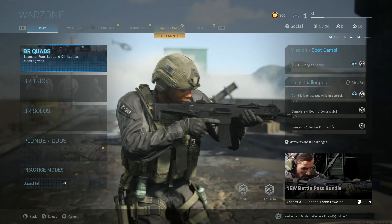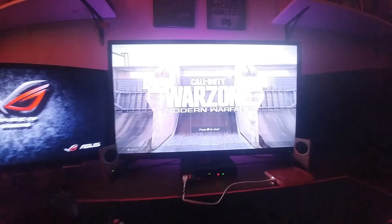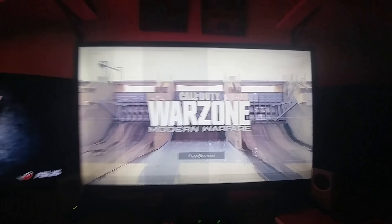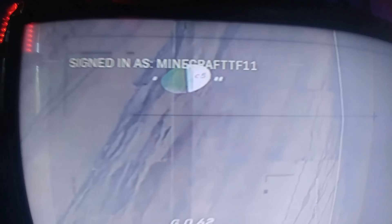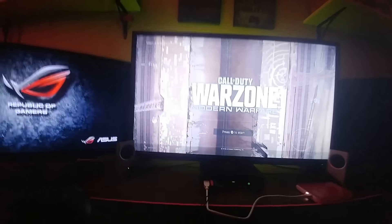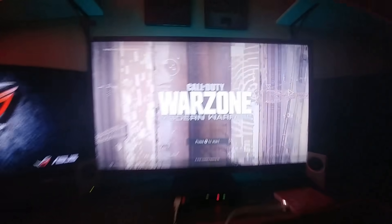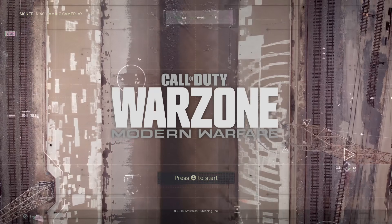Now we go back — press B all the way back to this screen. As you guys can see it says Minecraft TF11. So now we're going to press Select again and that pop-up will appear. We're going to use our main account this time, wait, and it will change back to Gaming Gameplay as you guys can see. Now let me jump back to my Xbox because I'm having a hard time with my phone.